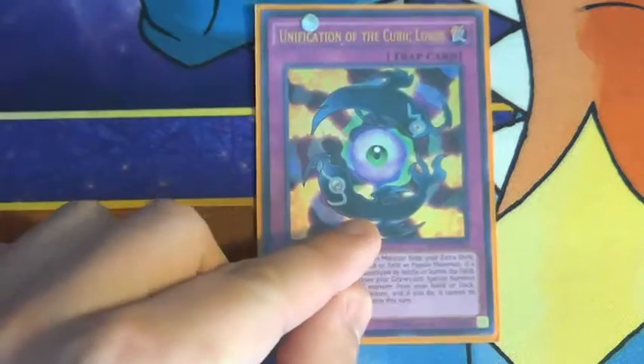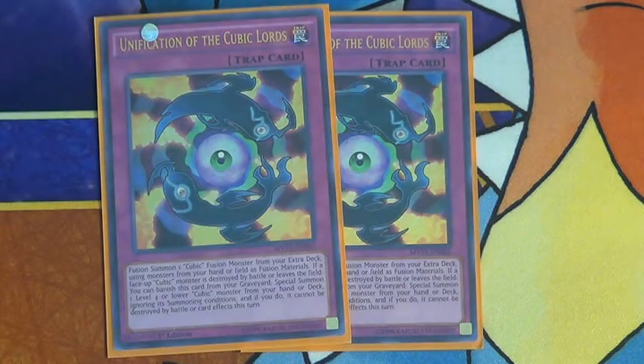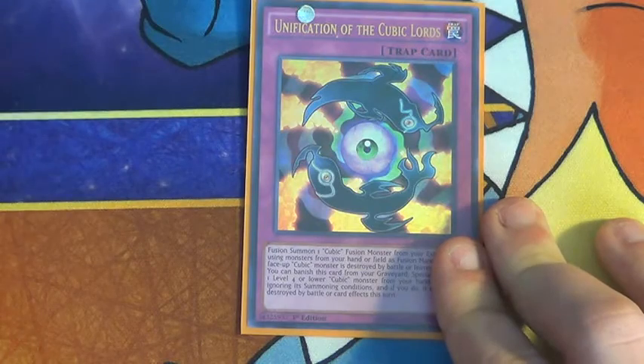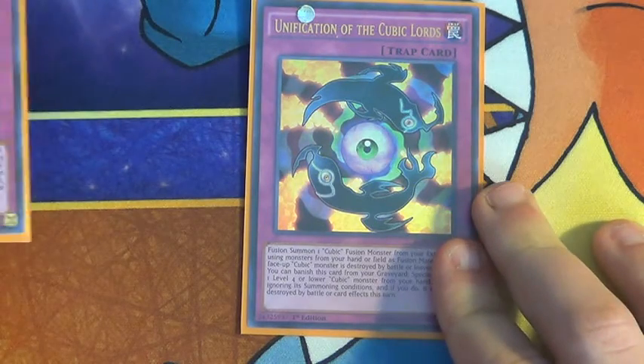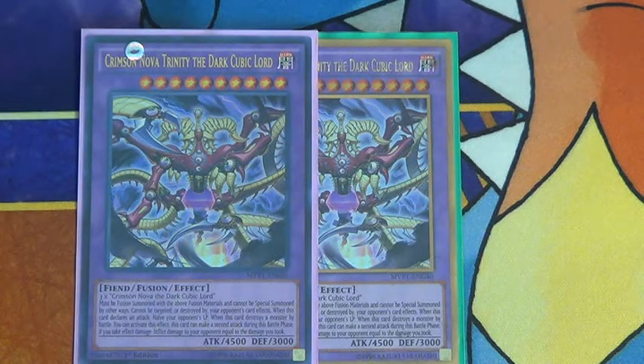Now for the Traps - I'm testing out two Unifications, which is actually a pretty good card. It really helps with getting Dousa onto the field quicker. And then for the Extra Deck, just two. So thank you all for watching - don't forget to like, comment, and subscribe for more, and I'll catch you in the next video.